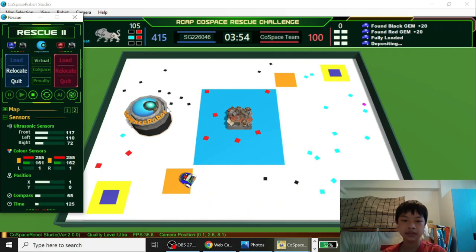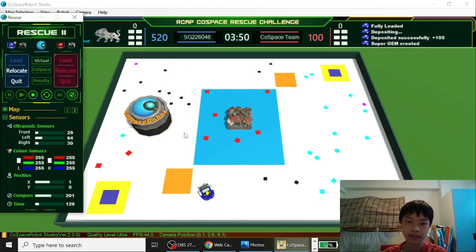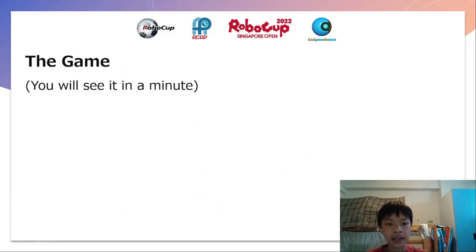Here it comes again. And deposit. This will be the basic stuff — farming 200 points per minute.